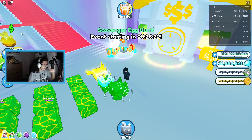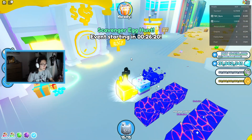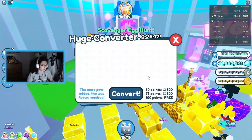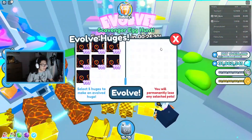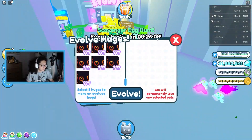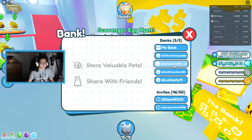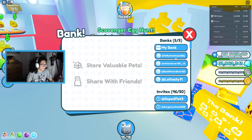Alright guys, today we're going to be checking out the brand new update that's coming out in Pet Sim today. We can use event pets in the huge machine and we can evolve huge pets. So what we're going to do is we're going to evolve a huge pet — we're going to try to evolve huge event pets in this video today. So let's go ahead and get started.